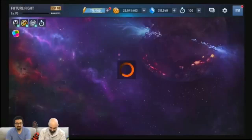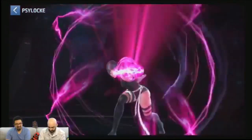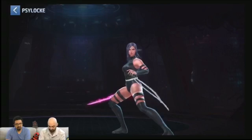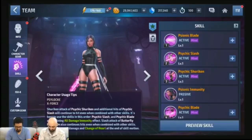We're going to go back to the team menu, and here's Psylocke — the character that everybody wanted to see. So why don't we take a look at her and see a couple of her skills and abilities. This character model is beautiful, looks straight out of the comic book — it also reminds me of the 90s cartoon that I watched growing up as a kid. Why don't we show off a couple of her skills?